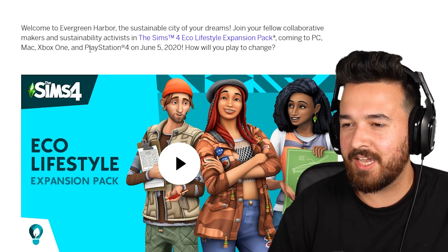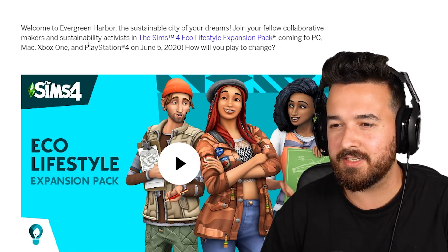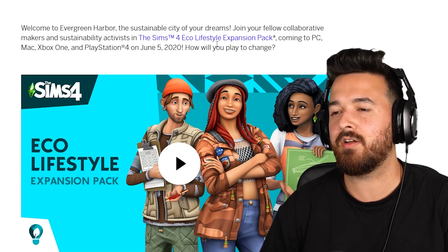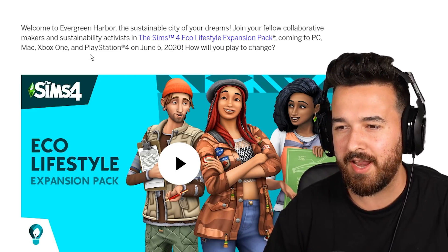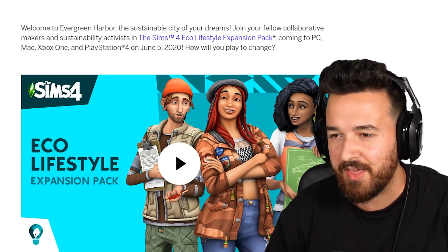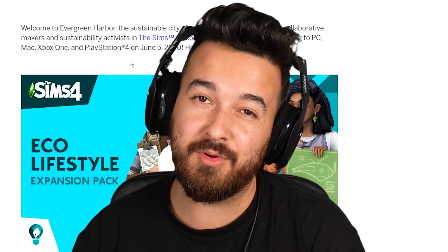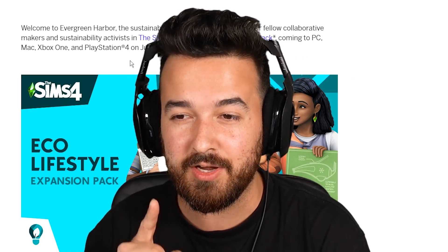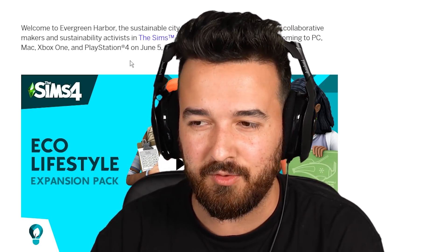I'm going to read the little pack notes now. Welcome to Evergreen Harbor, the sustainable city of your dreams. Join your fellow collaborative makers and sustainability activists in The Sims 4 Eco Lifestyle Expansion Pack coming to PC, Mac, Xbox One, and PlayStation 4 on June 5th, 2020. Well, that's just rude - my birthday is June 4th, so that would have been a nice present. Also, kind of really interesting to note that the Xbox and PS4 release are the same day, which I don't think they've ever done before.